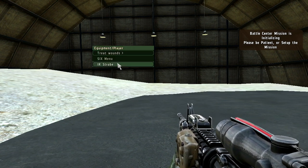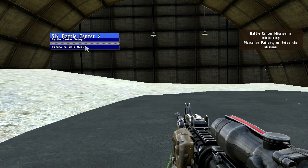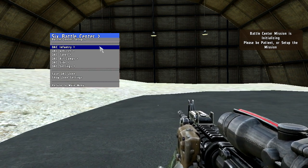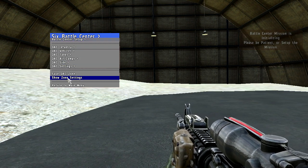So like always, you connect to the server, you open the 6th menu and enable the modification mode, so you basically log in as a mission maker. What you get now is the DAC by default, like in this list you see here.